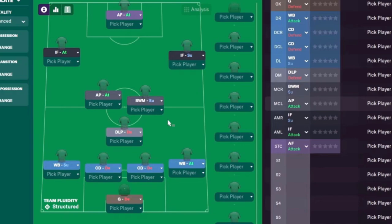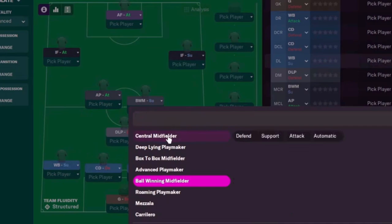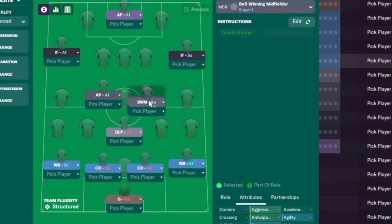For this aggressive 4-3-3 I'm going with an advanced playmaker on attack — I want him forward often, dropping into holes and combining with the front three. In essence we've got a front four: two inside forwards, a striker, and the advanced playmaker. That means the player next to him has a lot of work to do, so we need someone to balance it out — winning the ball back and laying it off. That's why we go with a ball-winning midfielder: he covers the ground, wins the ball back, and passes to the more aggressive players.